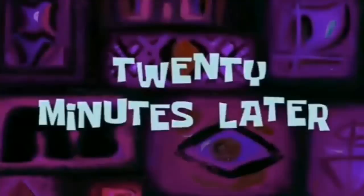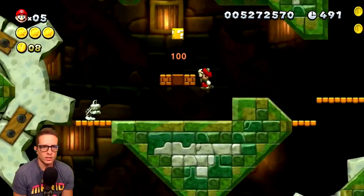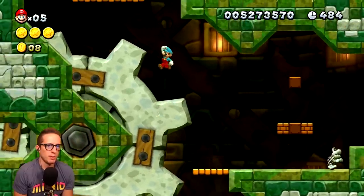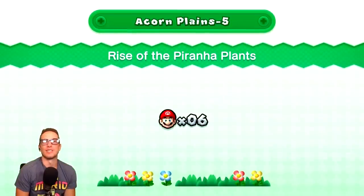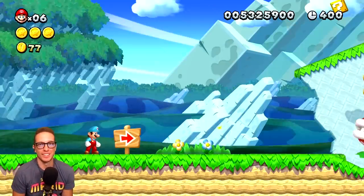I need to take a detour. 20 minutes later... okay, there's the ice flower. I had to take a quick detour to grab an ice flower. Okay, so we got our ice flower. Let's go back to Acorn Planes-5 so I can properly explain, or at least try to explain, the Is It Possible Challenge.